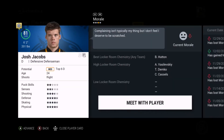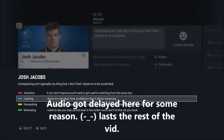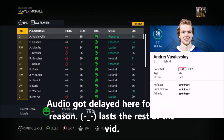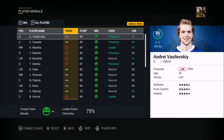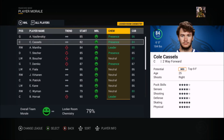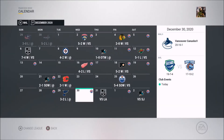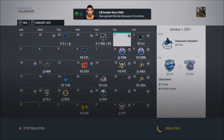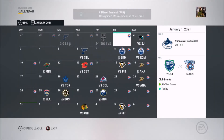We have some player morale to deal with. Jacobs isn't liking his ice time and the fact that he's scratched. Vasilevsky's growing — he's up to an 86 now from an 85, which means a better goaltending core. Maybe that's why we're winning more games.